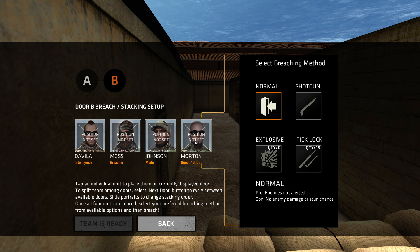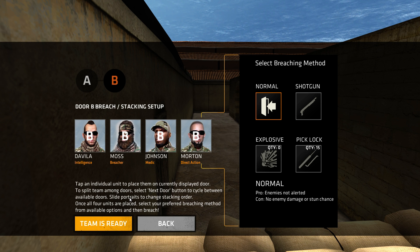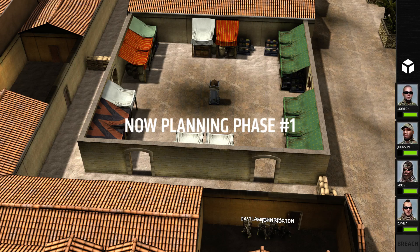I don't think I'm going intelligence first — I think I'll go with breacher first, then direct action, intelligence, and the medic is last. What does the shotgun do? Chance to damage nearby enemies — no, I don't think that's going to do any good. I might as well just go with normal door opening.